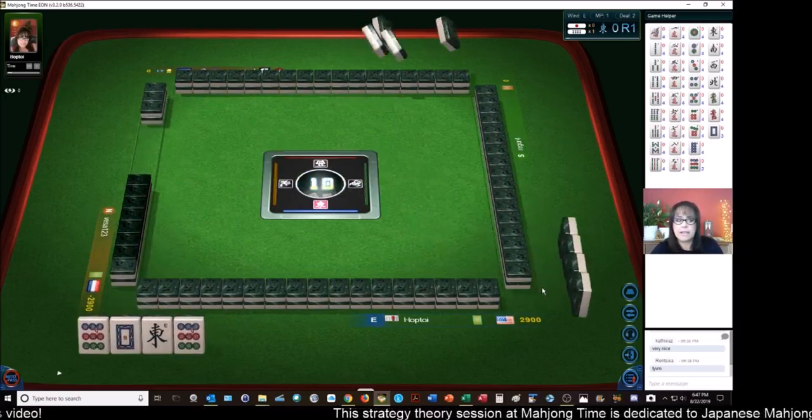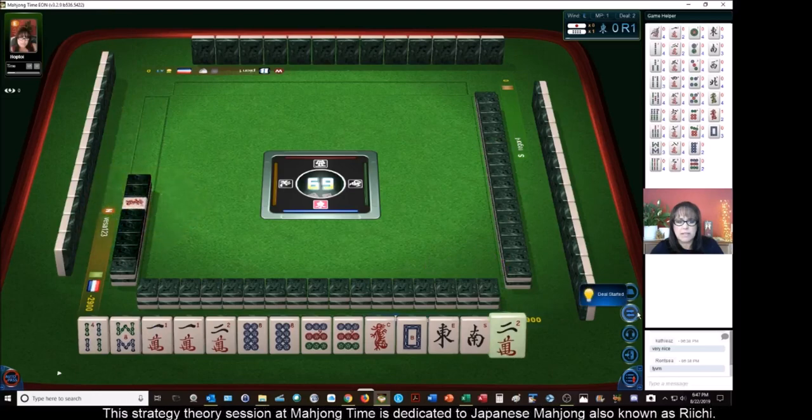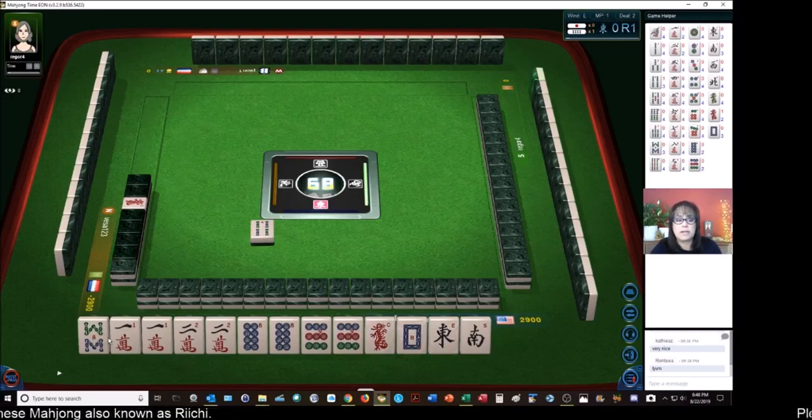Honitsu — my favorite. Half flush. We have a pair of one cracks, pair of two cracks. We'll go for all Pon. We also have a pair of nine dots — we have four pair. So let's go for Toitoi, all Pon, all three of a kind.